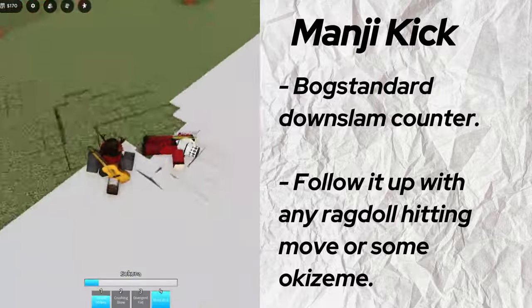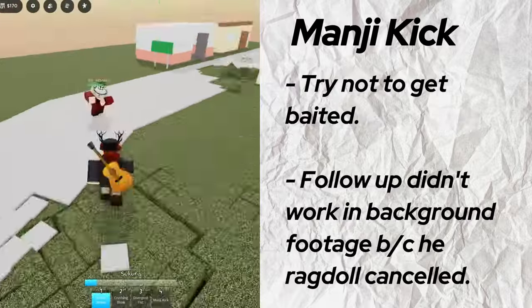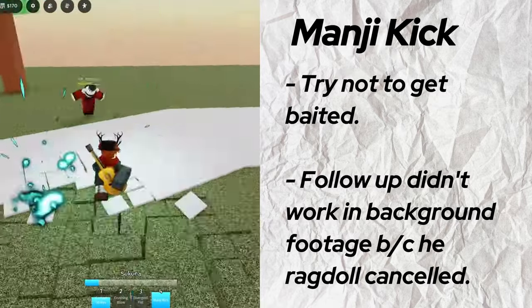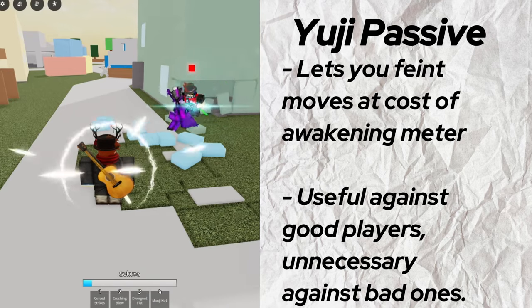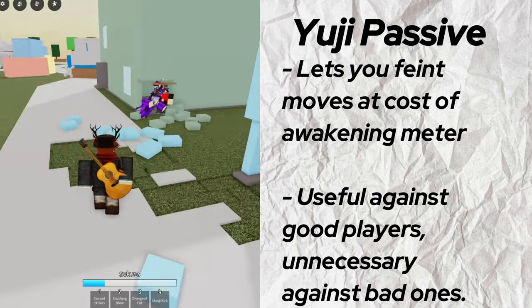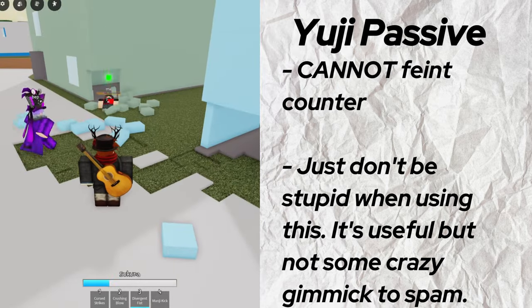Manji Kick is a counter that downslams the opponent. It's good for negating damage and starting a combo, but be careful of getting baited. You can follow it up with any of your other moves by timing them right, just as you would do on any other ragdoll. Yuji's special passive lets him consume some of his awakening to cancel his moves — basically, you can feint them. It's good for baiting out counters, and at higher levels of play it can throw off good players, but for most people you really won't need to use his gimmick. You also can't feint his counter, so don't try that.